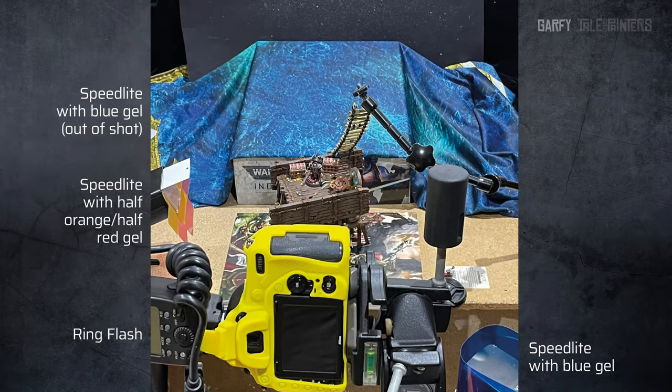In this behind-the-scenes shot, you can see how I pulled it all together. To light the shot, I used slaved speed lights, also known as flash guns, with coloured translucent plastic, also known as gels, in front of the lights. I used a blue light for the foreground, another blue light for the background, and an orangey-red to light the ship — I imagine they used lanterns or something. I used the ring flash as a fill light just to remove any heavy shadows on Drekki and make him pop a little more.